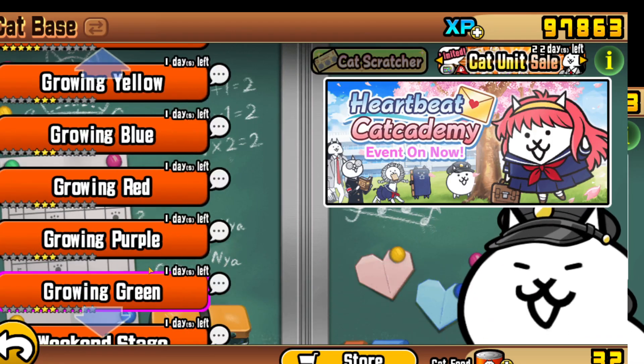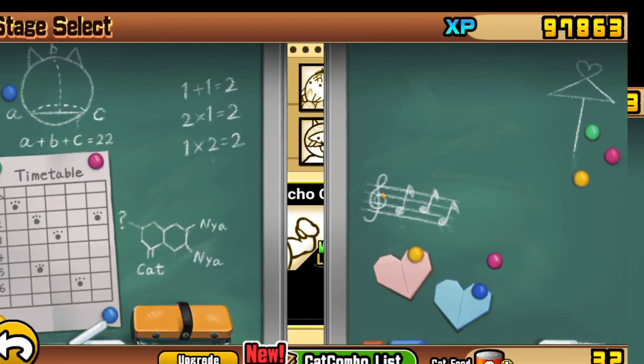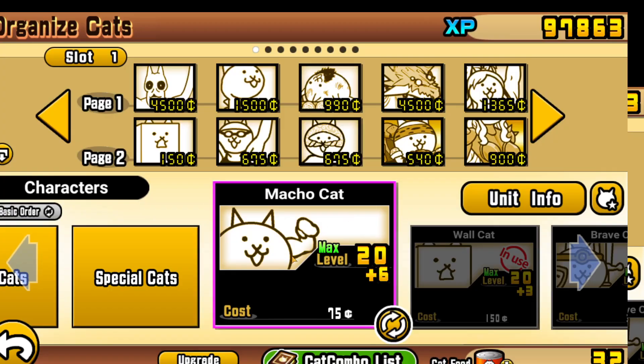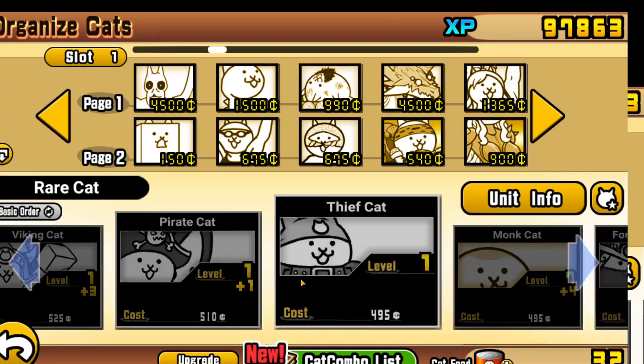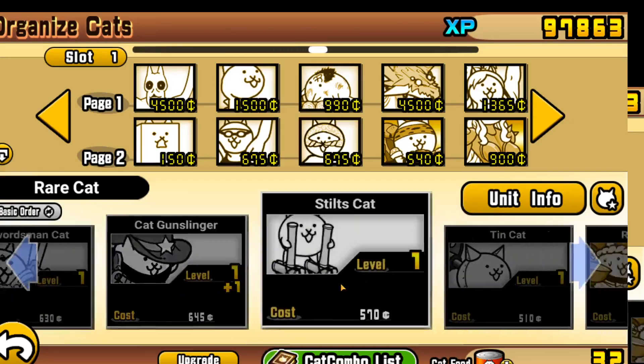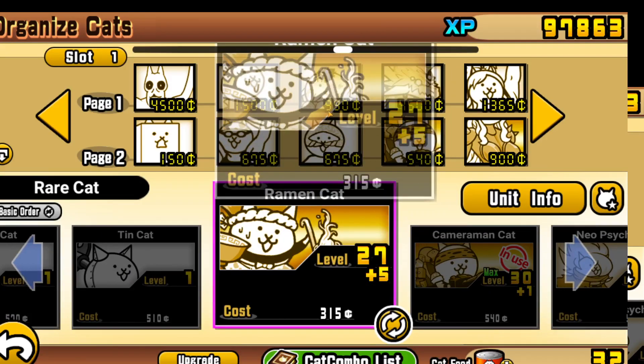Now let's go into a level. We'll put in Ramen Cat and take out Seafarer at the moment. I like how these two cats are really close to each other — I'm starting to get there.